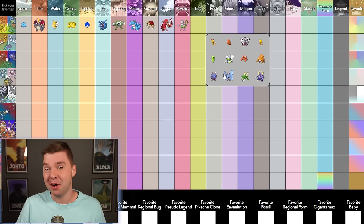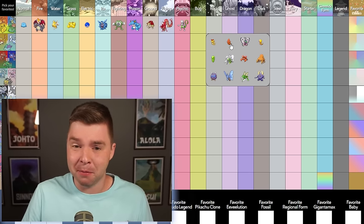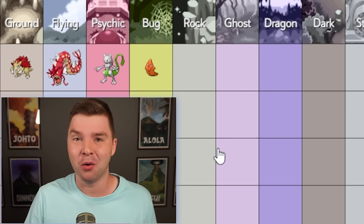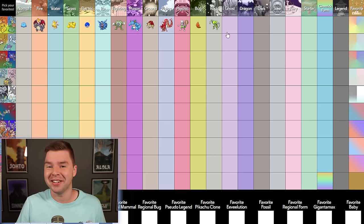Bug — Venomoth is pretty, I like Pinsir, but I actually think it's either Caterpie or Metapod, and I think it's Metapod. The orange just really stands out, and especially in Pokémon Let's Go, it's so exciting to find a shiny Metapod in that forest. Rock — I like shiny Kabutops. I don't know why, I've just always liked it.